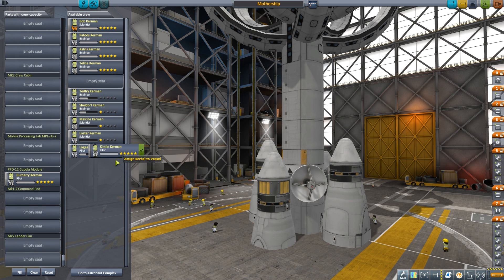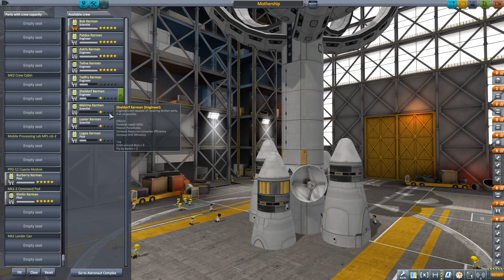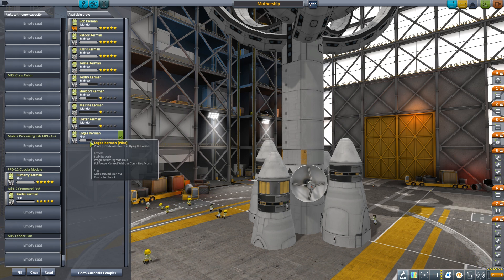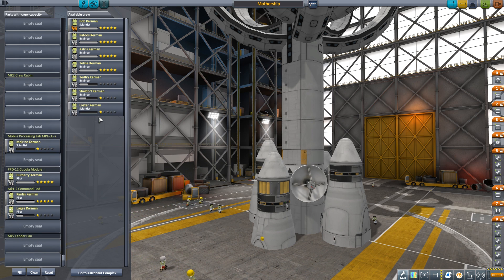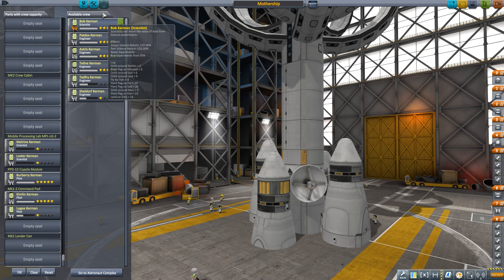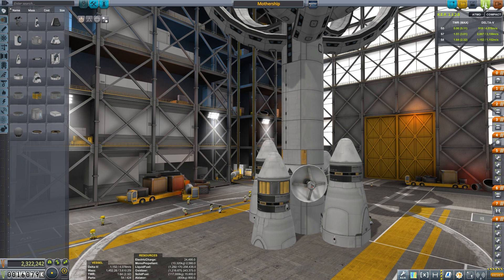We'll grab Kimlin, and we might as well train up one of these other pilots — Logie Kerman, in you go. And I think we'll take two scientists. We might as well pop some scientists into our mobile processing lab. So we have five crew for this journey, for a very specific reason which you'll see later. So we'll launch this thing.